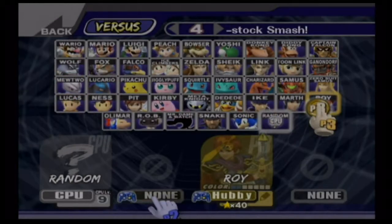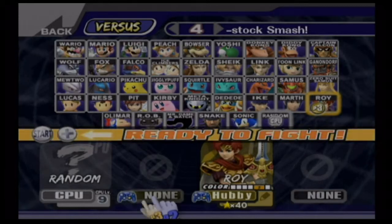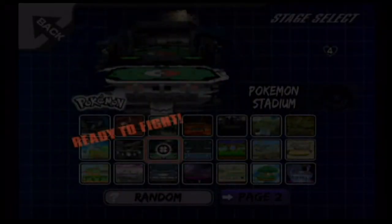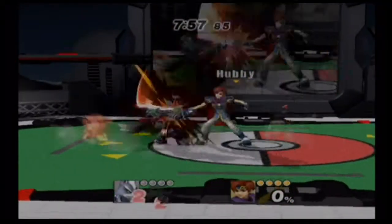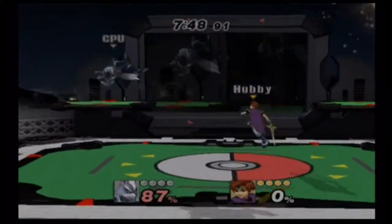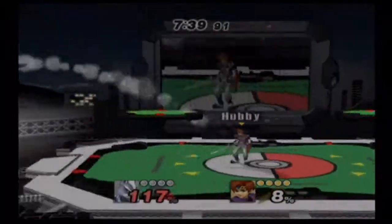Now let's switch over to Roy! Roy has all his Melee colors back — red, green, blue, gold — and also a black color which I really like. Roy got way more changes than Mewtwo. His grab range is just as long as Marth's. Marth is infamous for his long grab range, even beating Yoshi's, which is pretty weird.